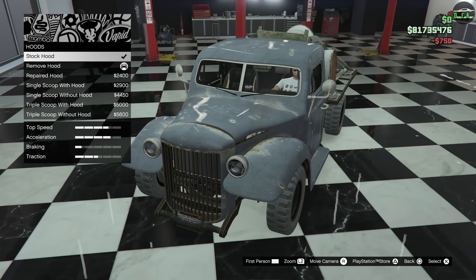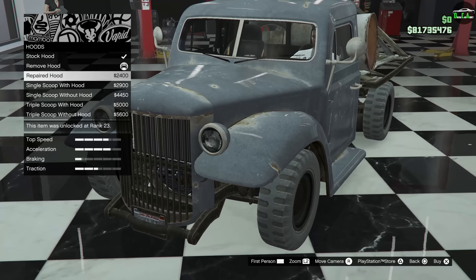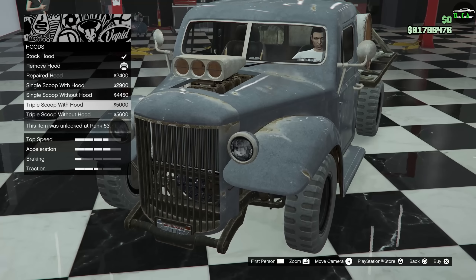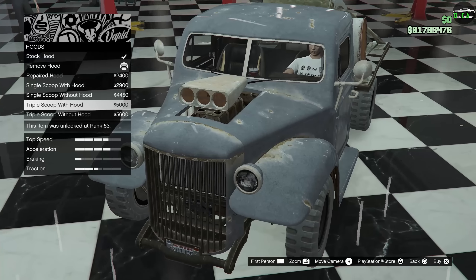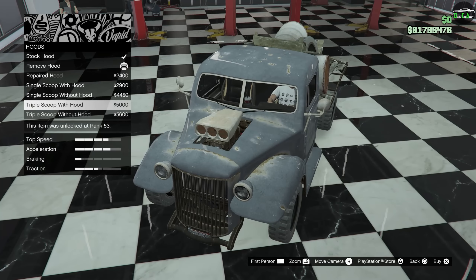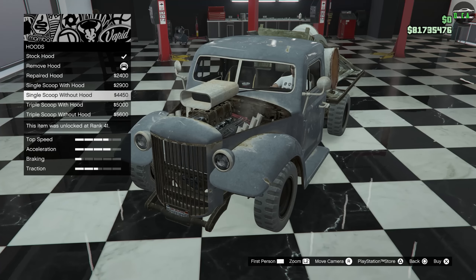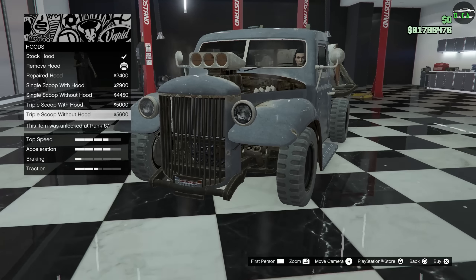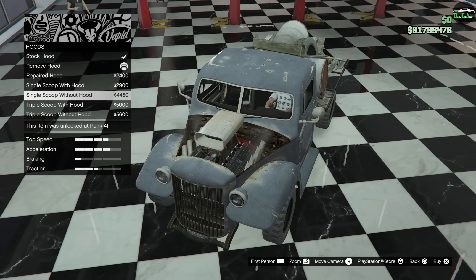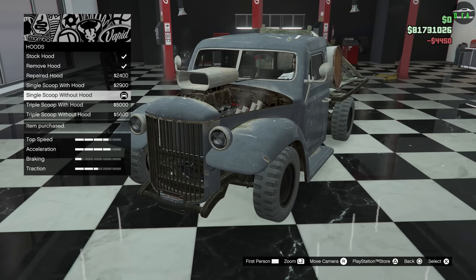Hood options: the stock hood is kind of like a broken hood, then you have removed, repaired stock, a single scoop with hood, and a single scoop without hood. With this exhaust option we kind of have to go with no hood. I guess we can pick one of the blowers. We're definitely going like a rat rod route with this. I do like the scoop without the hood — that looks pretty cool. We'll do that, why not.